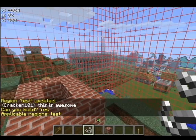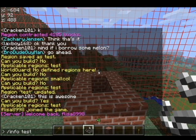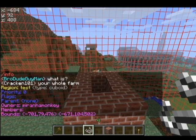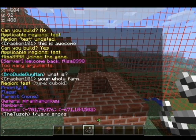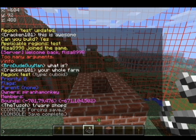If you ever want to see who can build there, you could do slash region info and then the region name. So slash region info test, and you can see there's no priority set up, there's no flags, I'm the only owner, there are no members, and the region name up here is 'test'.